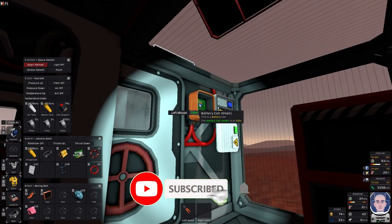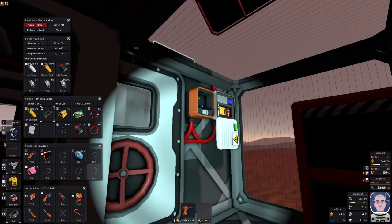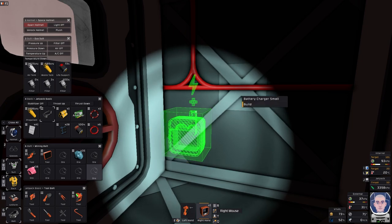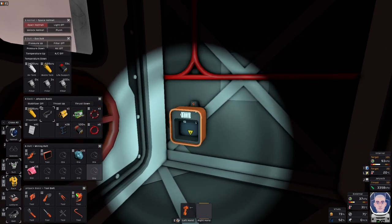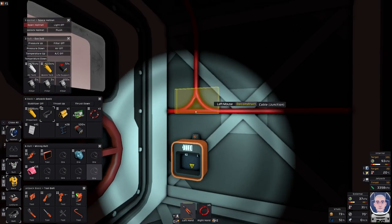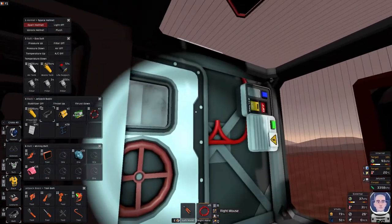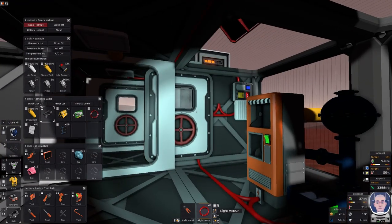I'll take that off there and quickly move my battery charger. I'm going to put it there for now. I just need to quickly connect it up - wire cutters - boom. I'll stick that battery in there and I'll have to get myself a bigger battery to charge in there, which isn't a problem. Thanks for that tip, that's a really good tip.